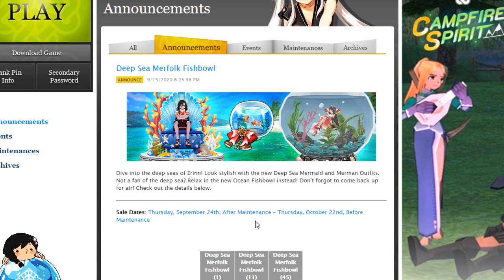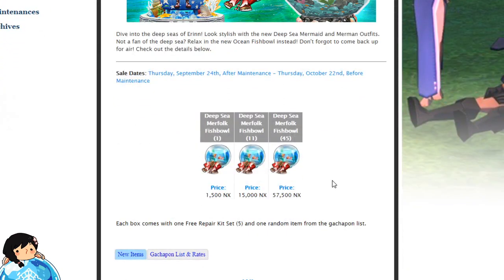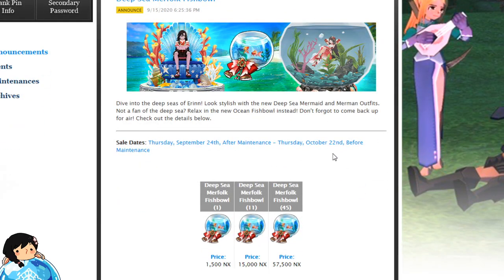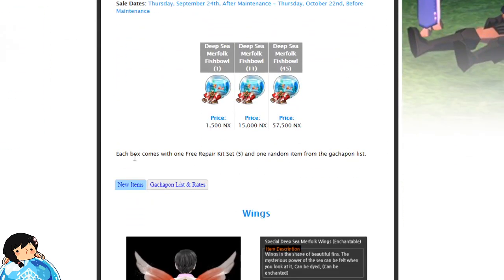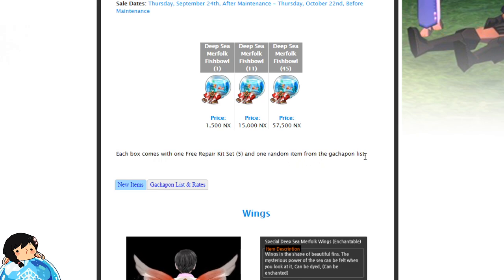Alright, here is the website, and from the looks of it, it looks very sea-like. I guess the theme here is sea stuff. It looks like each box comes with one free repair kit set of five. Pretty nice, actually. I don't mind repair kits.